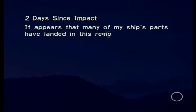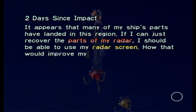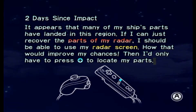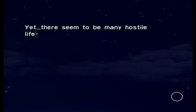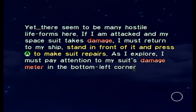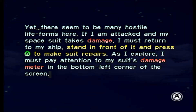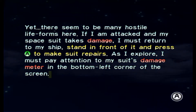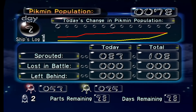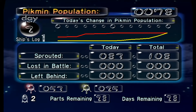Two days since impact. It appears that many of my ship parts have landed in this region. If I can just recover the parts of my radar, I should be able to use my radar screen — I'll only have to press plus to locate my parts. Yet there seem to be many hostile life forms here. If I am attacked and my spacesuit takes damage, I must return to my ship, stand in front, and press A to make suit repairs. 83 Pikmin sprouted today — that's a good amount. My yellows and reds have given a good increase. Parts remaining: 28. Days remaining: 28. I need to do a better job.